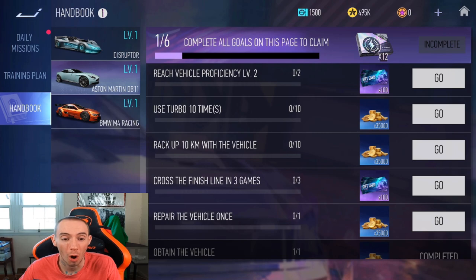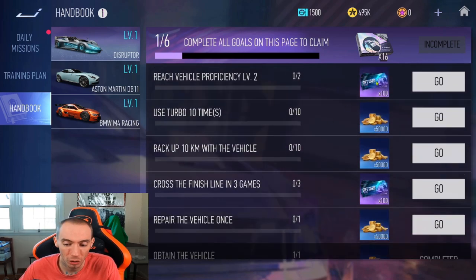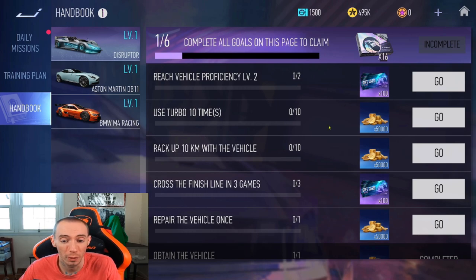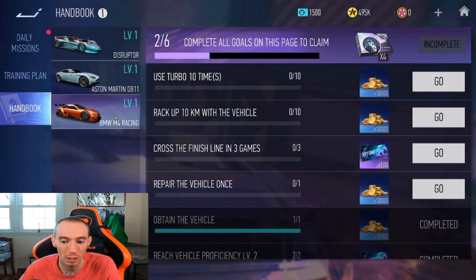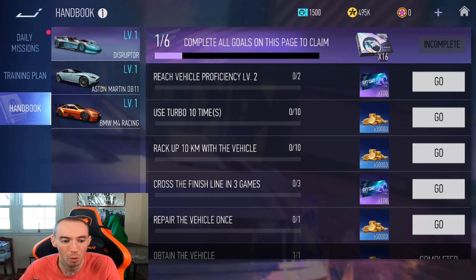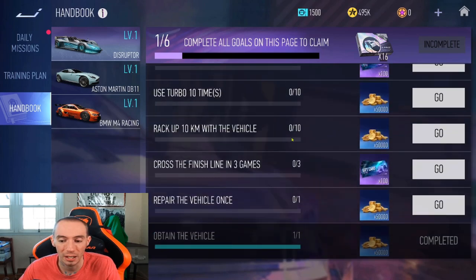There isn't really a bad car in this game — you want to use all of them. In your Handbook, each car has proficiency levels, and as you increase proficiency you get free rewards like gift cards and gold for upgrades. Rarity matters though: the legendary Disruptor gives 100 gift cards and 50,000 gold, the Aston Martin gives 35,000 gold and 100 gift cards, while the BMW only gives 10,000 gold. You'll also get blueprints that help with upgrades.